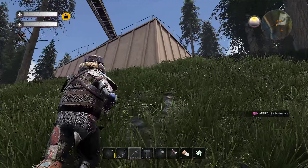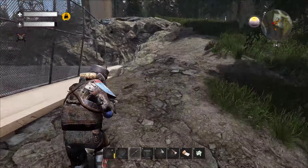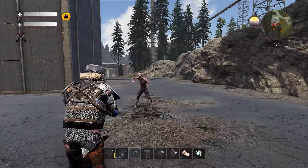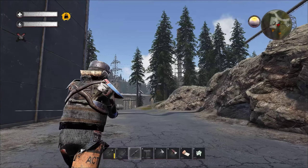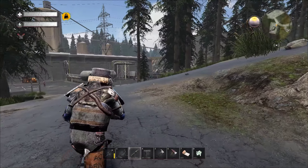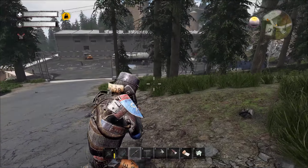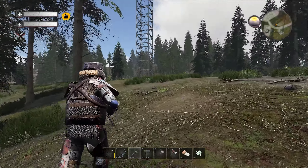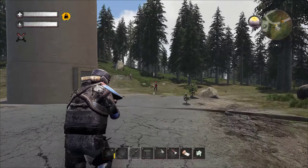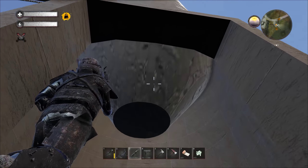I don't know. Well anyway, that building is open and we saw that there is basically nothing — it's completely empty. So all these bases are connected between them. This was a huge factory — everything is connected. This tower — can we climb? I'm pretty sure this is empty but let's check it out. Yeah, I was 100% sure this is completely empty.